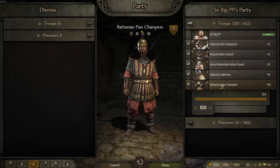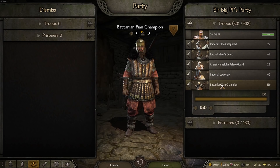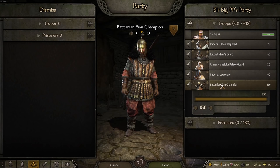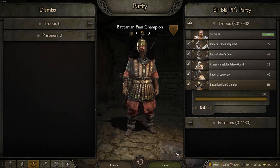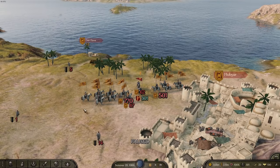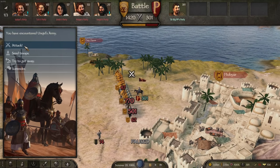You'll notice in this fight the Batanian Fian Champion is going to end up getting about 90% of the kills because that's just how good they are, but they have to be protected for as long as possible. I'll show you how to do that. It's 1420 soldiers versus my 300 soldiers.